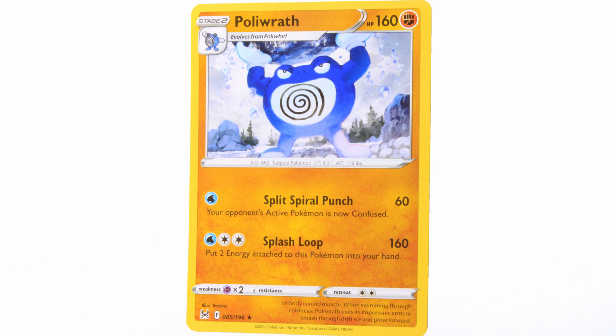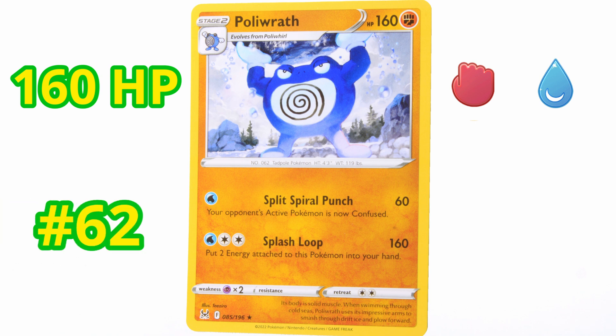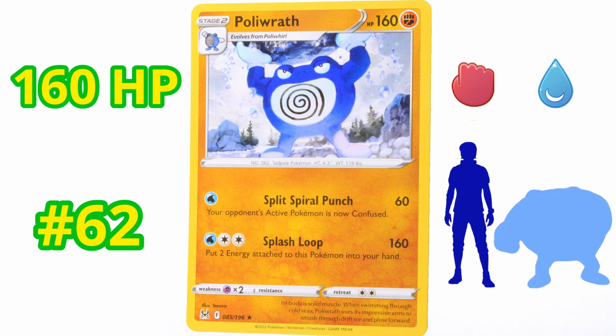Next is Poliwrath. This is a fighting and water type — super duper awesome. This Pokemon is number 62 in the Pokédex. It's called the Tadpole Pokemon. It's about 4.3 feet tall and weighs 119 pounds. You gotta watch out for Psychic types — that's its weakness. Its body is solid muscle. When swimming through cold seas, Poliwrath uses its impressive arms to smash through drift ice and plow forward. It's got 160 HP — very strong.